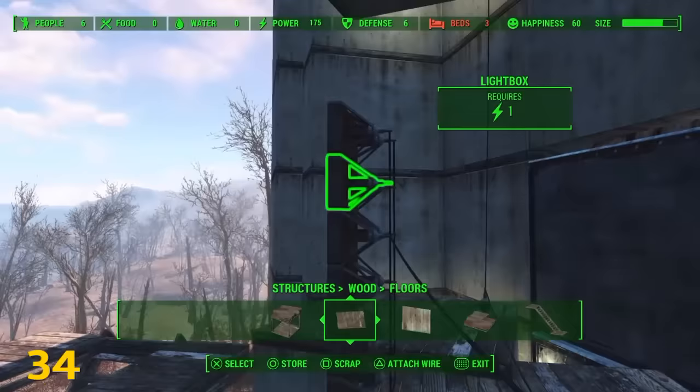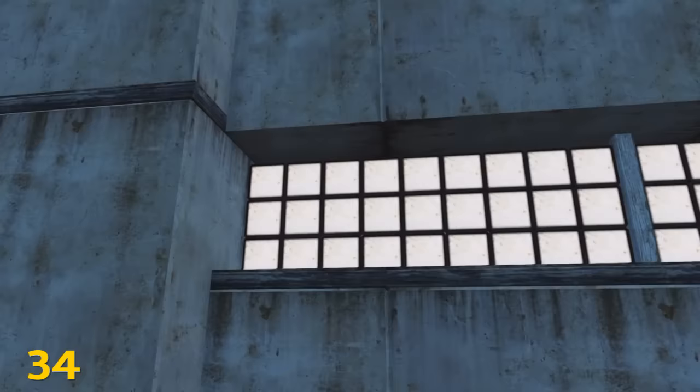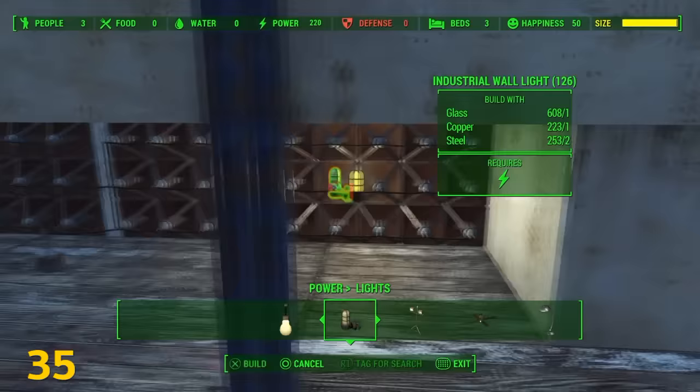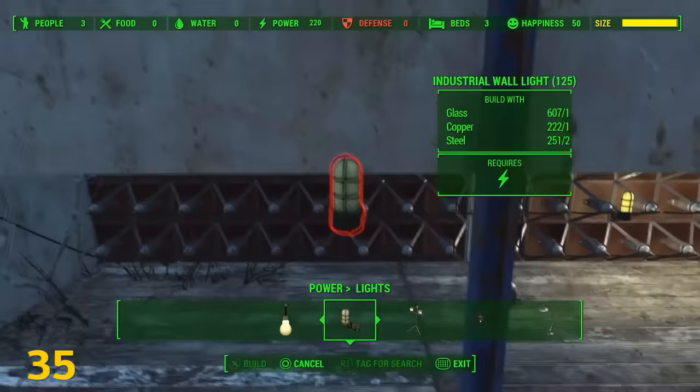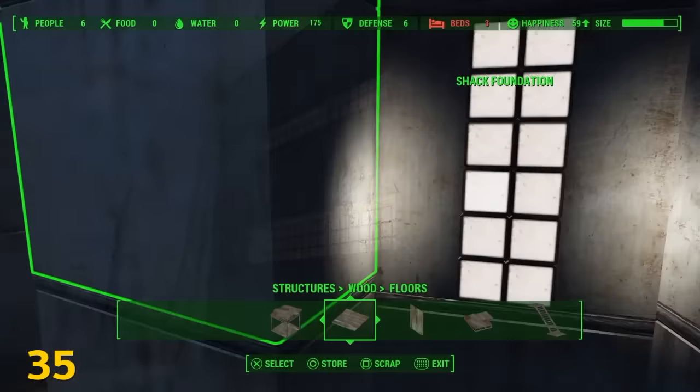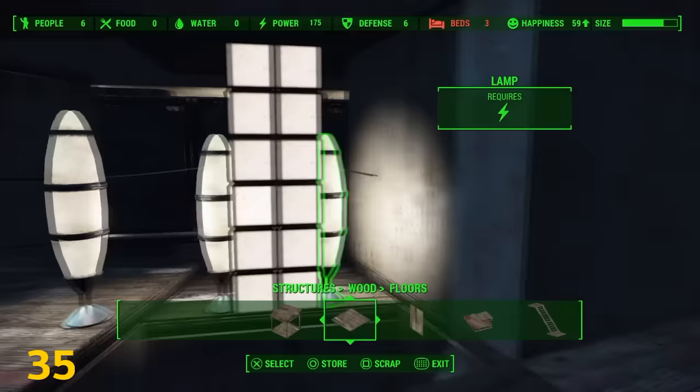An easy way to make windows is by using light boxes. You can leave them hanging off the edge of a foundation and then fill in the foundation, or separate the foundation and leave a gap for your light boxes to fit. Light boxes don't offer any ambient light, so you'll have to add lights behind them. You could also just put the lights inside of your foundations.